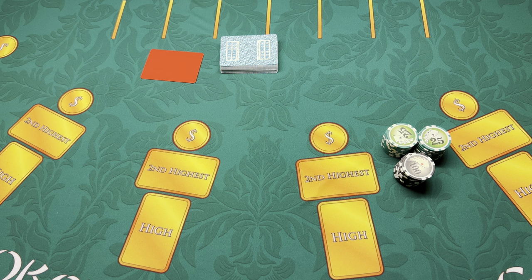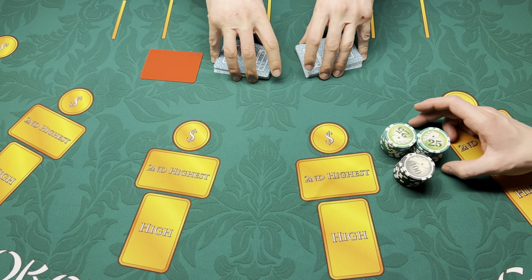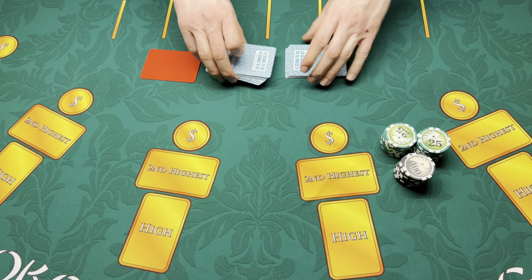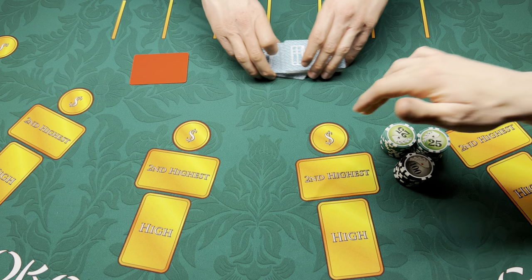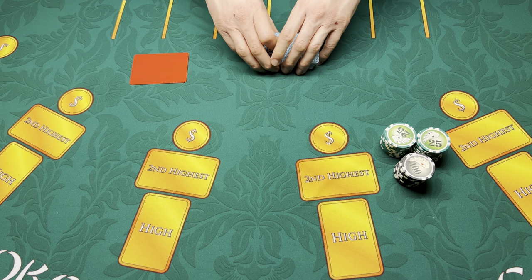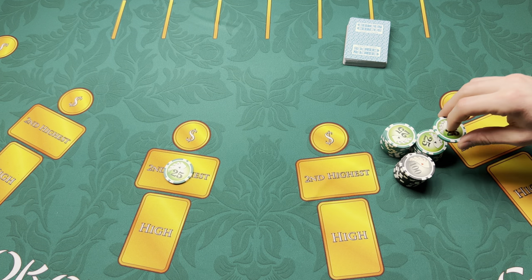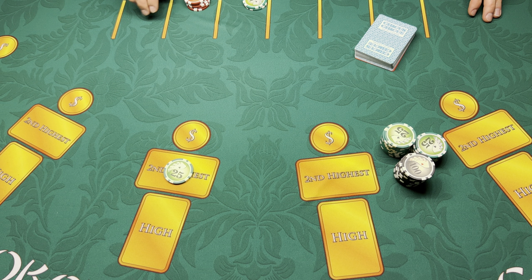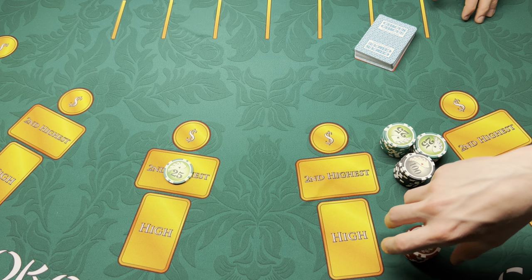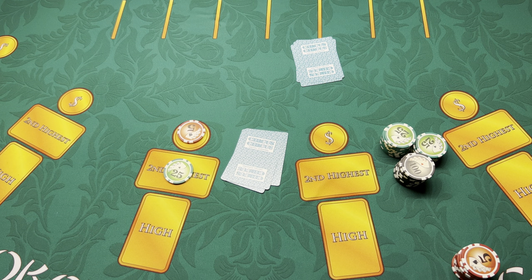Hey guys, welcome back to Blackjack and More. This evening we're gonna be playing some three card poker. I'll be coming to the table with a $1,500 buy-in. For this session the minimum bets will be $25 and the maximums will be $500 per hand. On the bonus area the minimums are $5 and the maximums are $100. We're gonna get things started with $25 — may I please get some reds. I like to cover these little bonus areas because you never know when they're gonna pop up. Three of a kind or a flush pays pretty good.